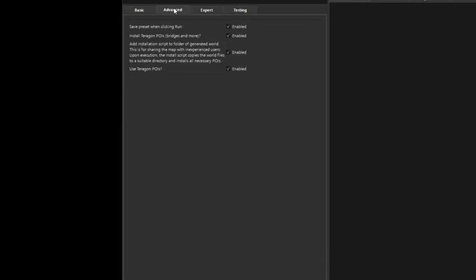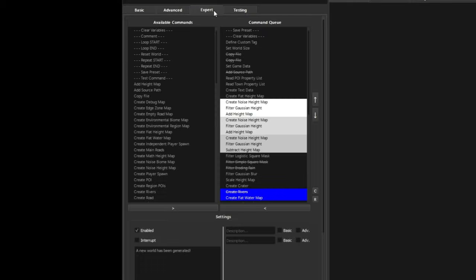In the Advanced tab, 'Save preset when run' is a good idea. There are lots of different Terragon POIs you can add — bridges and more — but we're going to stick with vanilla. When Alpha 21 comes out very soon I'll be generating all these maps again and you'll be able to download everything updated on the Discord. We don't need the installation script for generated worlds because these will be basic files without Terragon POIs. I don't want to install or use them — let's get on to Expert mode.